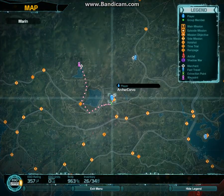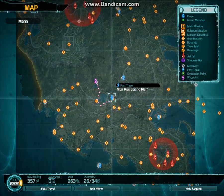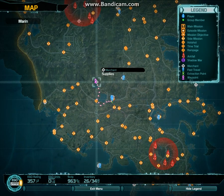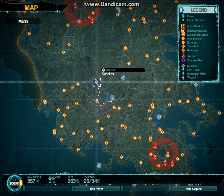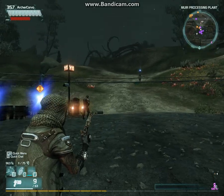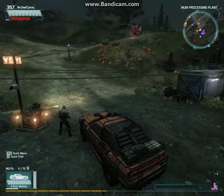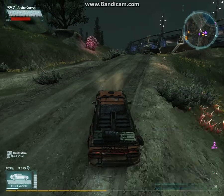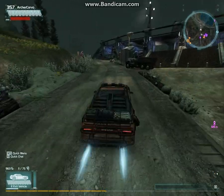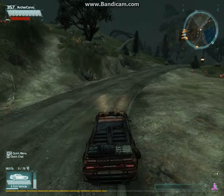Starting from the water processing plant right here, I'm going to show you how to get to the place where you buy the Dodge Challenger. I'm just going to drive over there to give you guys an idea of how to get there from the processing plant. You basically start off going right up onto this road and just follow this main road for just a little bit. After following this for a little portion, you're going to want to turn off — I'll show you that in just a second.